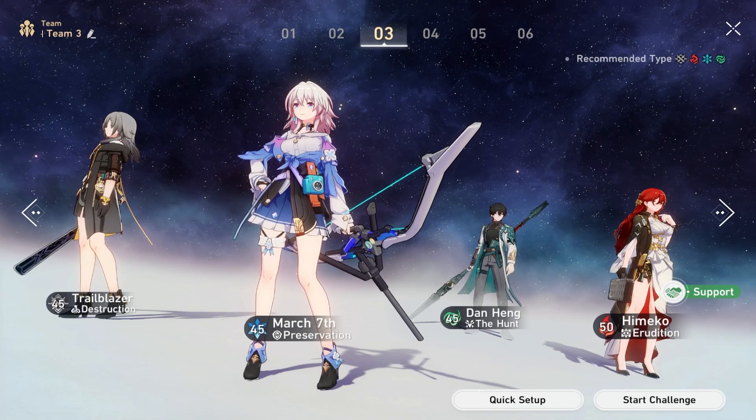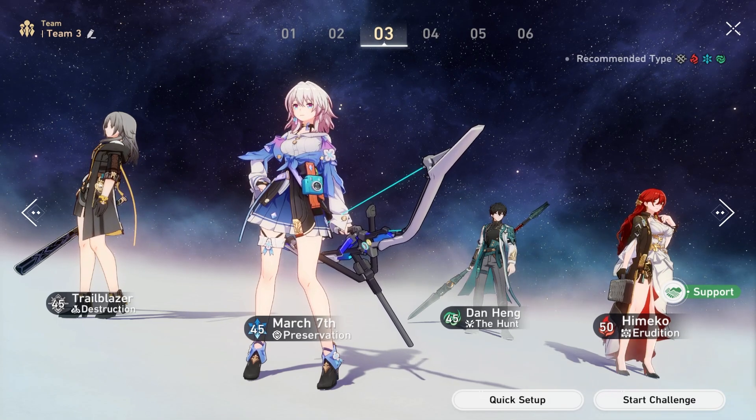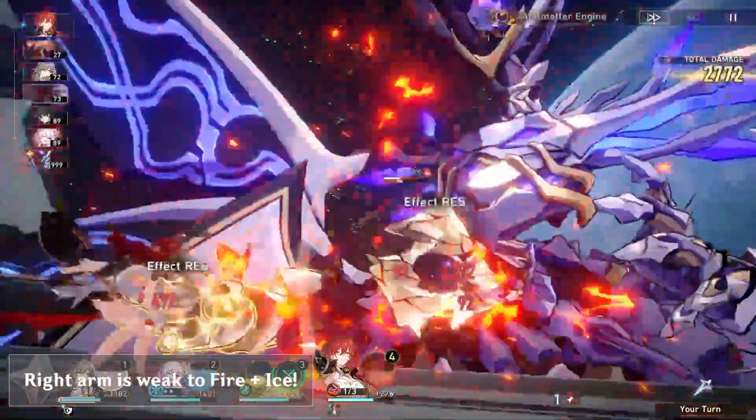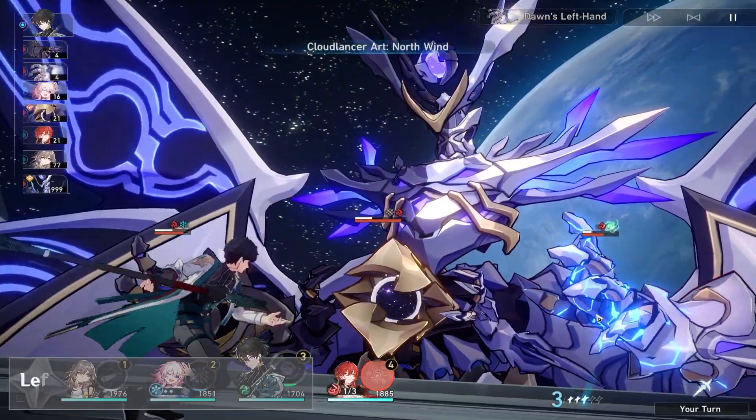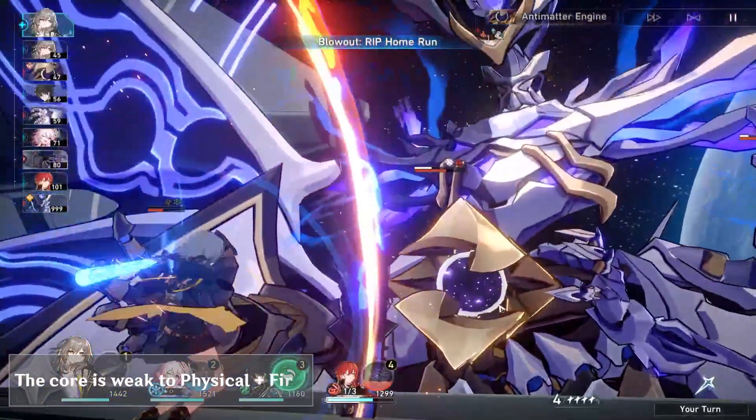When you initially fight this boss in the story, you'll be using the Trailblazer, March 7th, Dan Heng, and Himeko. The boss's right arm is weak to fire and ice, the left arm is weak to fire and wind, and the middle core is weak to physical and fire.